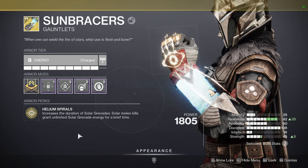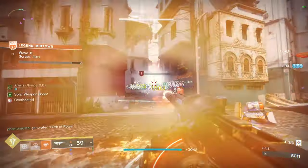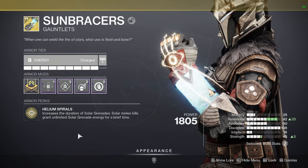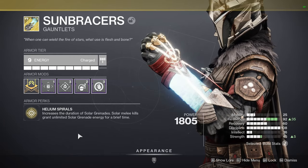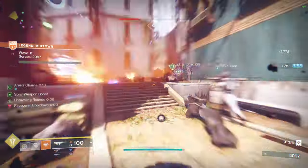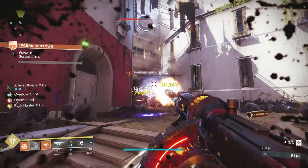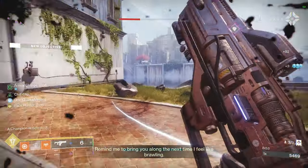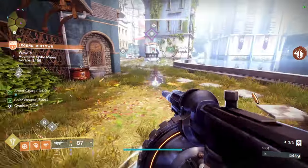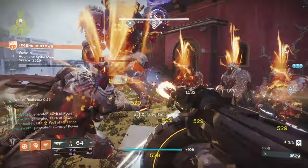We'll take a look at the Sun Bracers first. The armor perk is Helium Spirals. All my OGs know how this build goes, but if you are new to Destiny and just starting off, I'll break down the armor perk. Helium Spirals increases the duration of Solar Grenades. Solar melee kills grant you unlimited Solar Grenades for a brief time. You can roughly get about four or five Solar Grenades off while the Sun Bracers perk is active. It's just harder to proc in Grandmasters, but in Onslaught mode with waves and waves of adds and yellow bars, it's really easy to proc and an absolutely fun way to play.